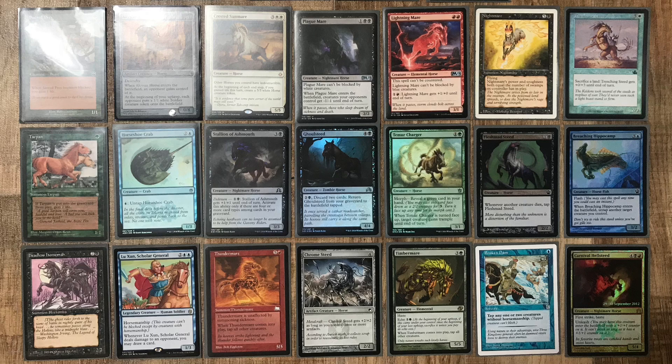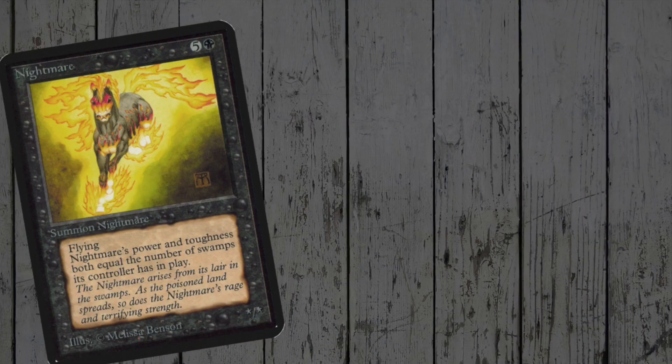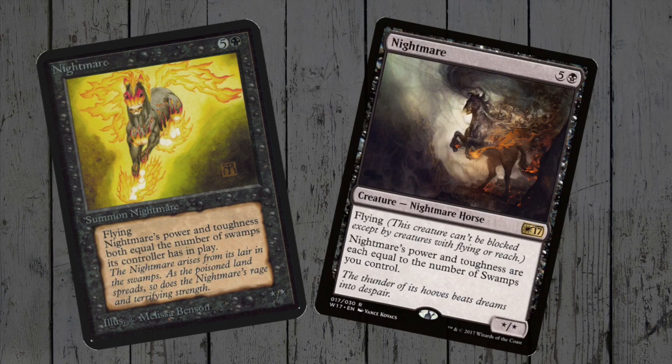So we begin with the original horse, Nightmare! Six mana for a flying nightmare horse whose power and toughness are equal to the number of swamps we control! This mare has been reprinted 21 times, from way back in Alpha up to the present day in the current intro decks!